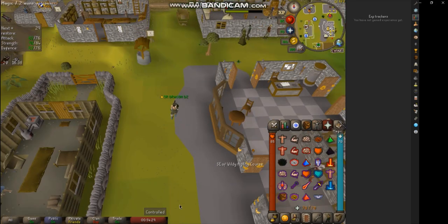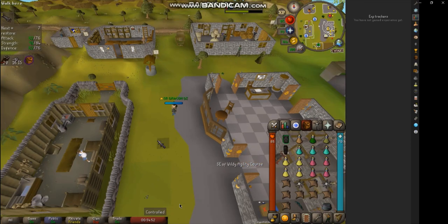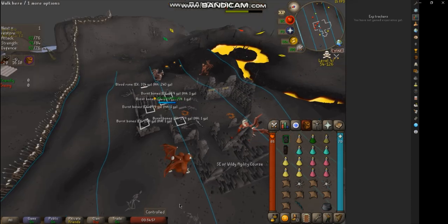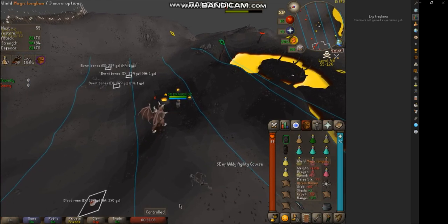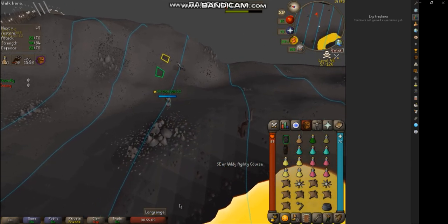We're going to go ahead and get this safe spot going on. Always make sure your Protect Items is on because this is a wilderness area. You always want to have your Protect Item on, and if you end up getting smited, you're going to lose your Flail — it's only like 180k to replace it, but just make sure you have it on. So let's hurry up and get this Callisto kill. I'm going to show you what tiles to mark and all that.